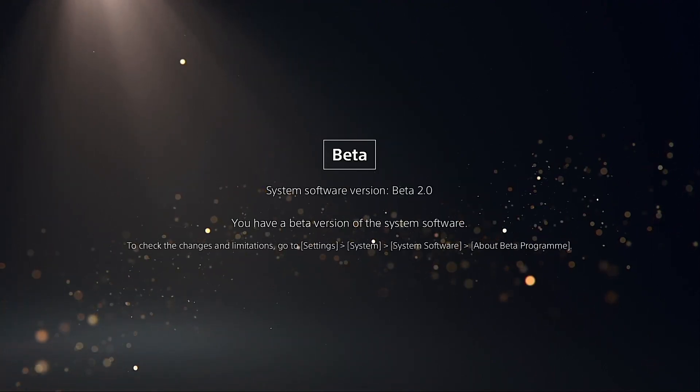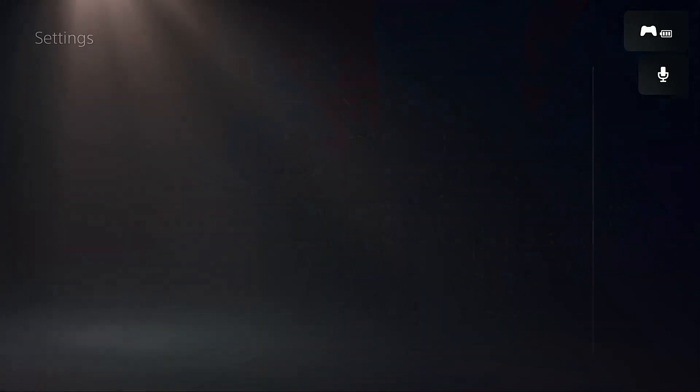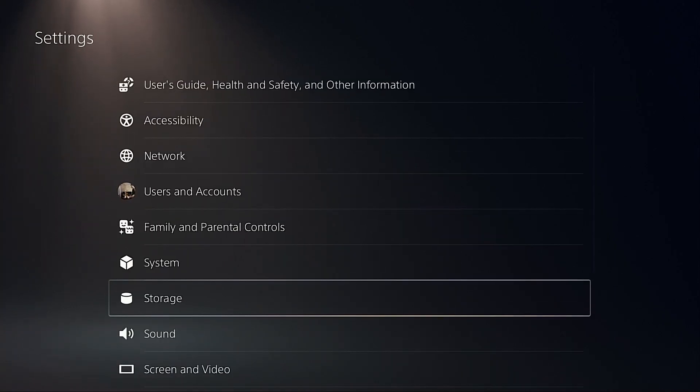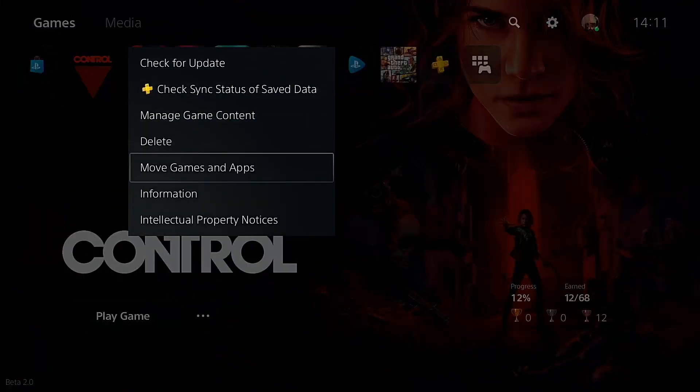From here we're going to let it rebuild the database and then start moving some of the PS5 games I've already tested on the internal console storage over to the new M.2 area of SSD space. These games are right at the top. We make our way into Storage and as you can see there is our Samsung 980 Pro 250GB with plenty of space, so let's move some of these games over — starting with Control.